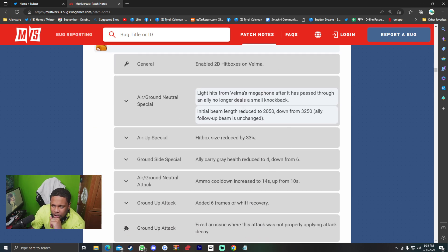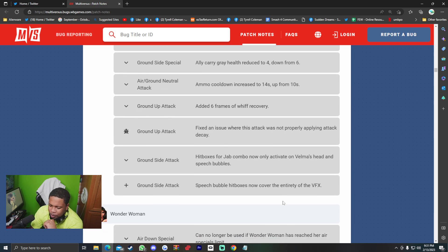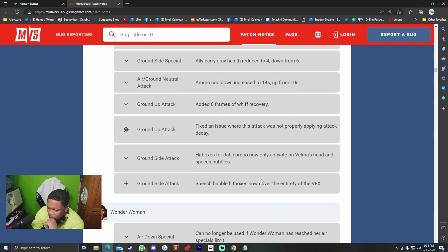Velma — 2D hitboxes enabled and nerfs. Air/ground neutral special: light hits from Velma's megaphone after passing through an ally no longer deal small knockback; initial beam length reduced to 2050 (down from 3250); ally follow-up beam unchanged. Air up special hitbox size reduced by 33 percent. Ground side special ally carry gray health reduced to 4 (down from 6). Air/ground neutral special ammo cooldown increased to 14 seconds (up from 10). Ground up attack: added six frames of whiff recovery; fixed initial issue where this attack was not properly applying attack decay. Hitboxes for jab combo now only activate on Velma's head and speech bubbles. Ground side attack: speech bubble hitboxes now cover the entirety of the visual effects.